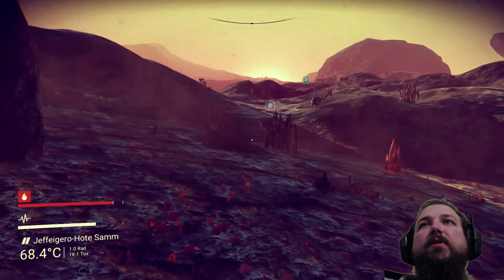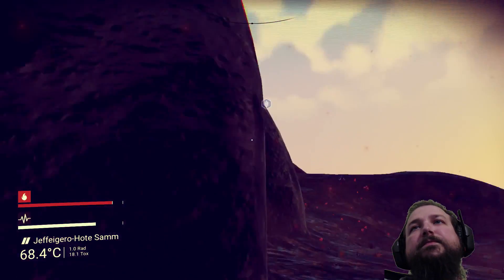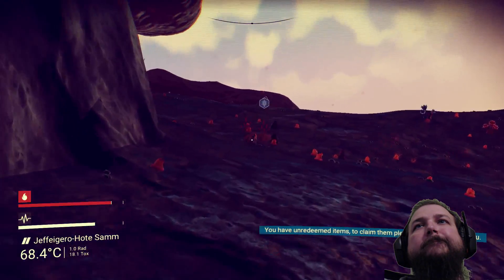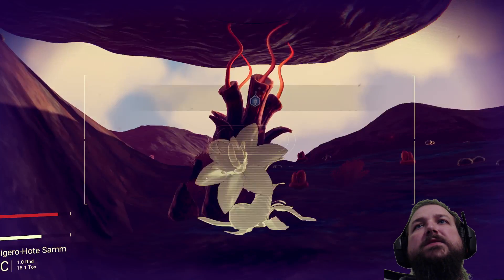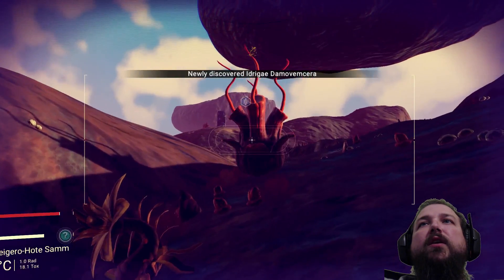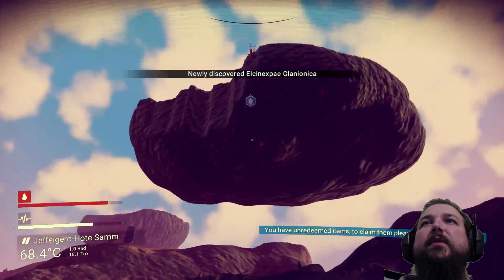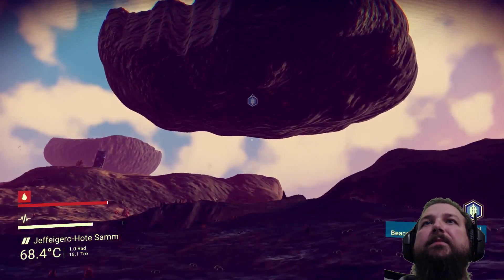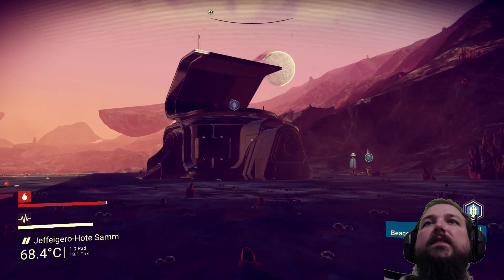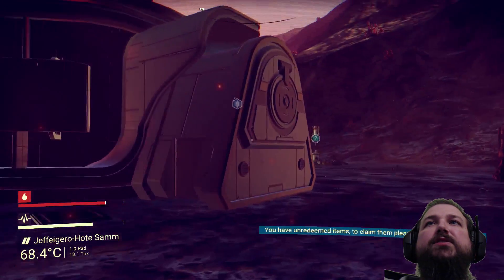Be sure and hit the thumbs up button if you like this, guys. Subscribe to the channel if you want to see more No Man's Sky content — I'll be posting videos every day. Look at that — it's like a floating island up there! What the heck is that? Undiscovered — these wastelands up here. I gotta fly up there. Let's check this out and fly up there.